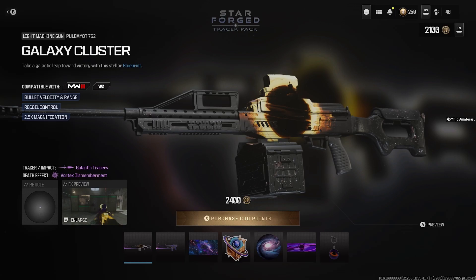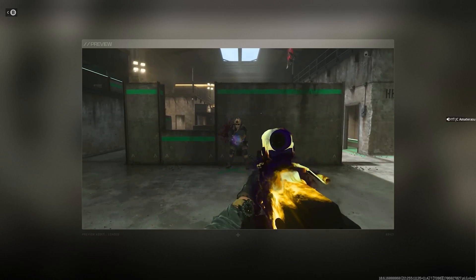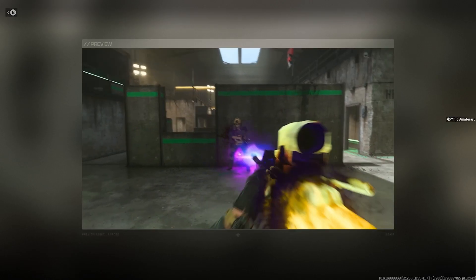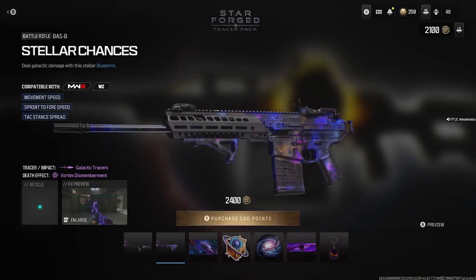Overall guys, this bundle is definitely worth it. You get that galaxy cluster Polyatomic 762 tracer pack and the stars and everything are gonna be moving when you get kills. This is pretty much how the gun's fully gonna look — you get a whole vortex moving in with the sun. Then you get the Stellar Chances, which looks pretty much like Orion on the gun.